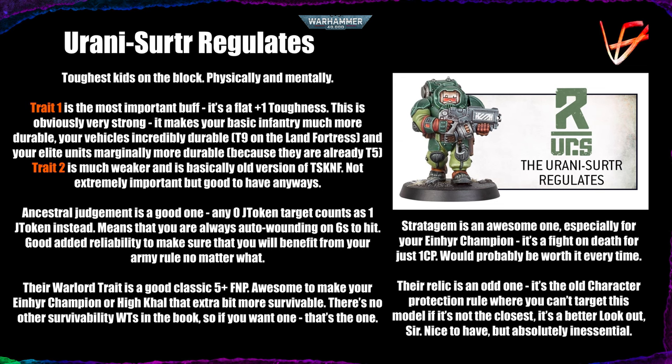It's a marginal increase in durability for your elite units because those are usually targeted either with strength four with rerolls — which no one gets rerolls to wound against you anyway — or weapons like strength eight, strength nine, plasma rifles, which are wounding you on threes anyway. So getting to toughness six is not often helpful. As I've learned playing Death Guard and using the Trust and Vitality on Blightlord Terminators, it's not often helpful, but sometimes it does help — and getting that automatically on your entire army is obviously great. Trait two is much weaker by comparison: it's the old version of They Shall Know No Fear, letting you reroll morale tests, not extremely important but may be helpful.